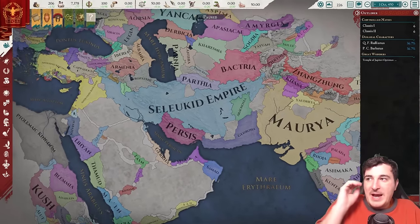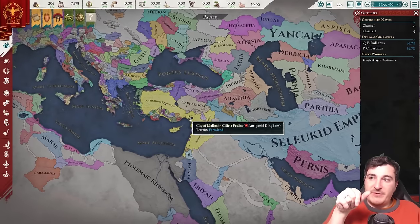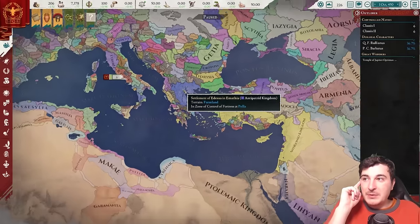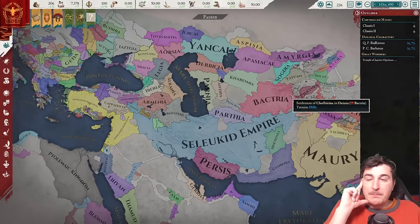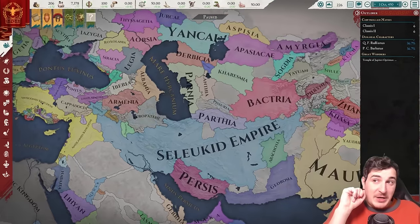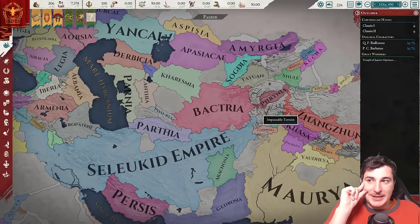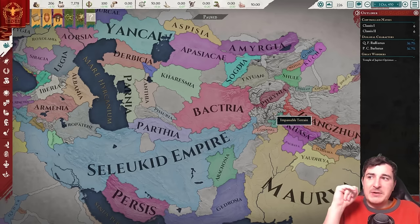Back to the diplomacy map mode: we have the Seleucid Empire, one of the biggest right now — descendants of Alexander the Great's empire, the Diadochi. We have the Antigonid Kingdom, the Macedonians, the Ptolemaic Kingdom of Egypt, and Bactria as well — the long-lost Greek kingdom in Asia, which I actually want to make a video on. Bactria is one of the least known kingdoms and there aren't many videos on it. I have a video coming on the Battle of Varna, but I'd love to do one on Bactria too — let me know in the comments.